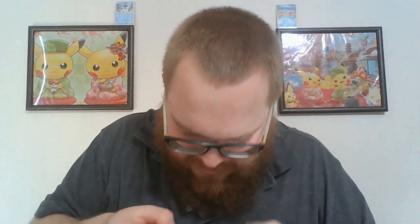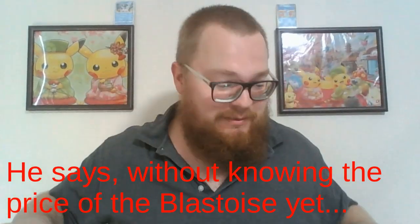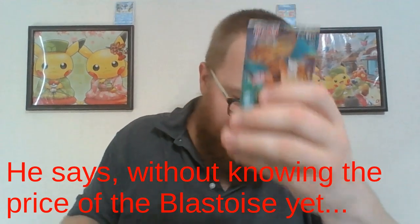We've got a Grubbin, and I saw something — we've got an Alolan Vulpix, a Jangmo-o — is that its name? — and oh, tag team Lopunny and Jigglypuff! That is awesome — it kind of just looks like somebody's drawn on it, but it's part of the artwork. Wow! I'm going to sleeve that right away. Tag team GX cards from both — I kind of like the Blastoise a little better.